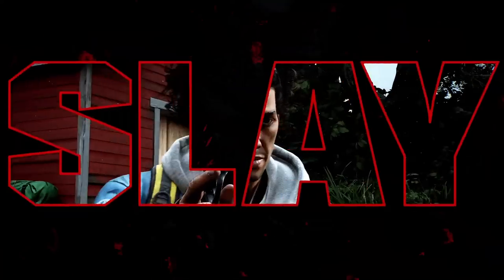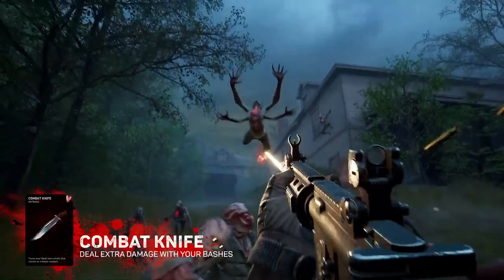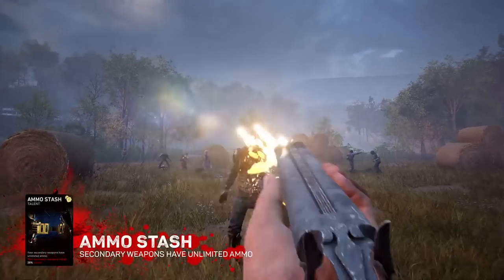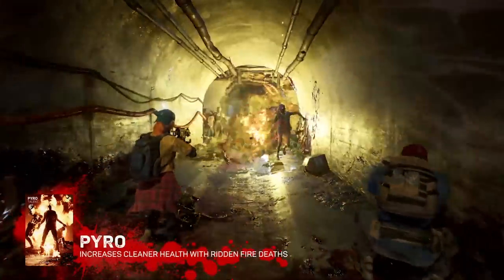Now, it's time to slay. Don't get overrun by a swarm of stingers. With the Combat Knife, you can thin out the horde with just a few stabs. The Armored Ridden can take a beating — hopefully you have the Ammo Stash, because you're going to need a lot of bullets. The Blighted Ridden are dangerous even after they're dead, but with the Pyro Card, you replenish some of your health with every fiery kill.